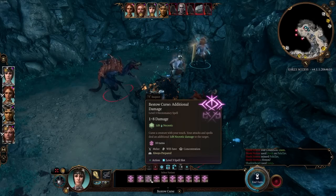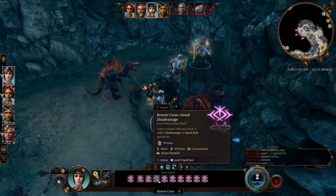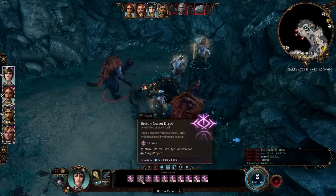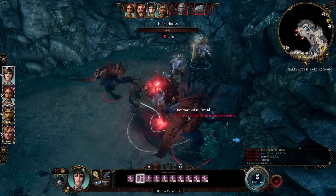That's a level 3 spell for what Hunter's Mark and Hex do but with 1d6, so I'm not impressed with that particular choice. 'Attack Disadvantage' — the creature suffers disadvantage on attack rolls against you specifically. 'Charisma Disadvantage' focuses on one ability and gives disadvantage on Charisma checks and saving throws. The main downside is it requires concentration. I'm going to try Dread — 65% chance.